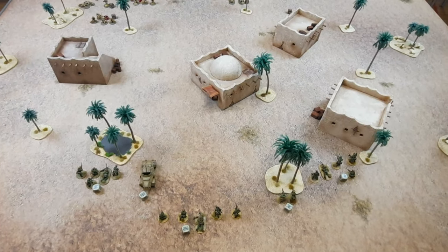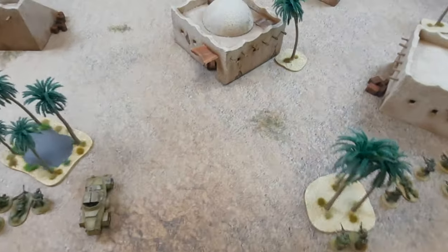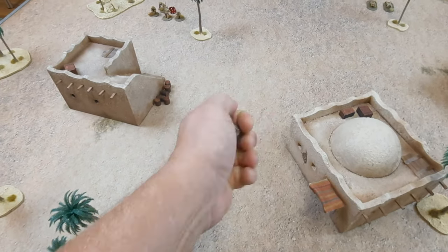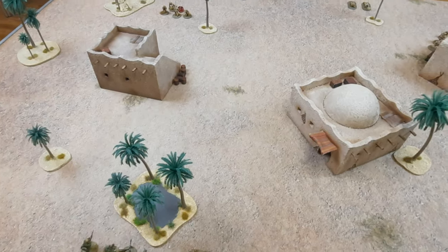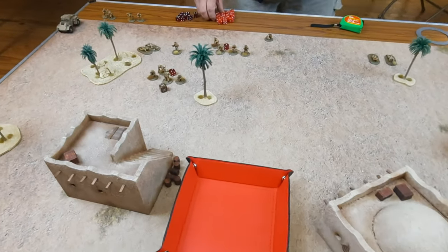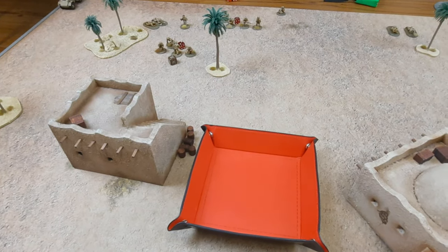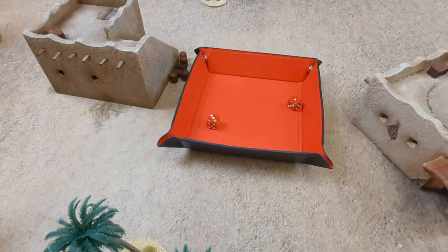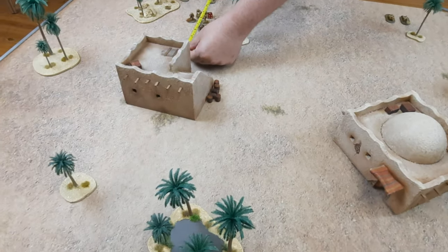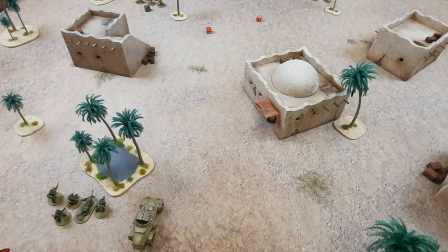End of turn one — here we go, proper game now, no summary, straight into turn two. British first. I'm going to run these guys. Leadership is nine, plus one — you're nine anyway — nine, eight, seven becomes eight, so you lose a pin and you're going to run them into that building. Actually I think I might just go right up to it rather than inside.